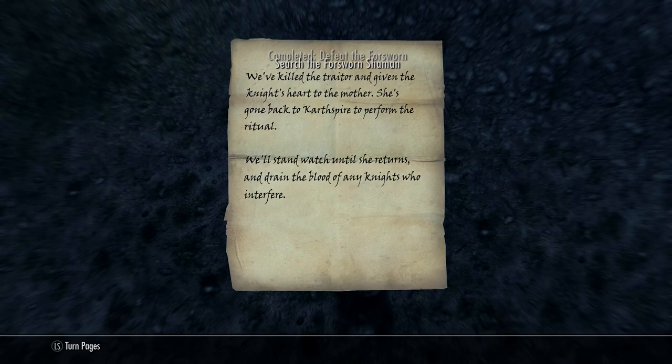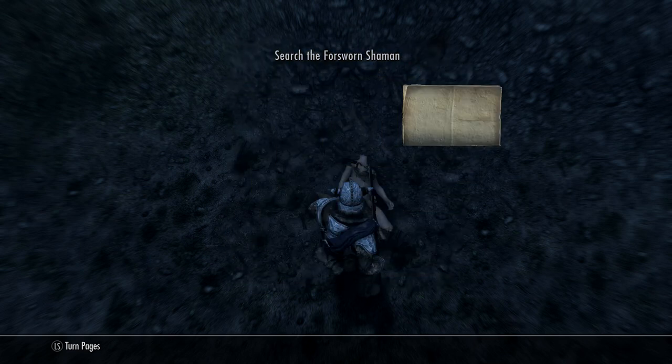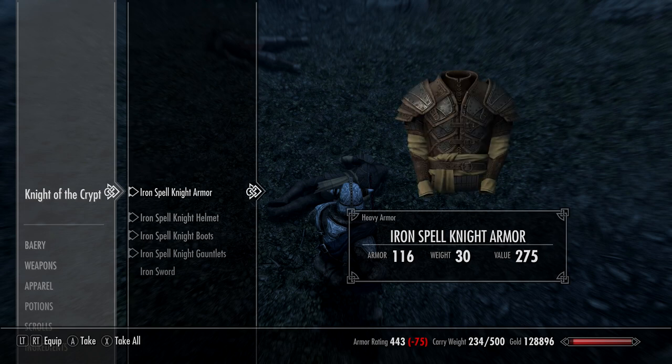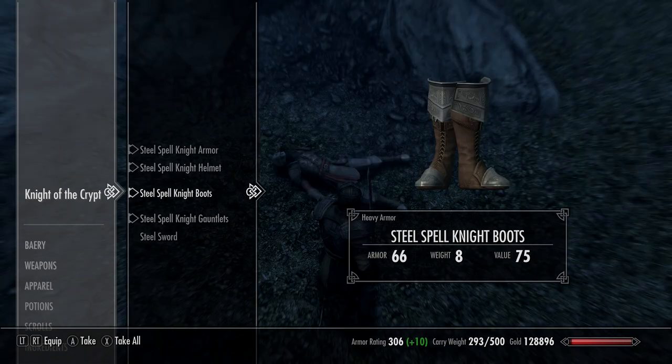Search the Forsworn Shaman and you'll find a note on him giving you the location of exactly where the third and final Spell Armour set is. Also a Briar Heart, which is fairly hard to get hold of sometimes, can be found on one of the Forsworn too. You'll find two bodies — each body has either the Iron set or the Steel set.